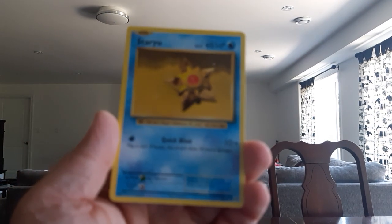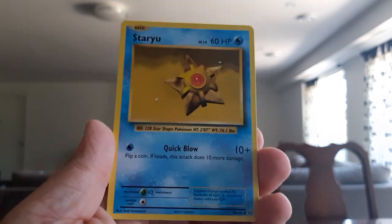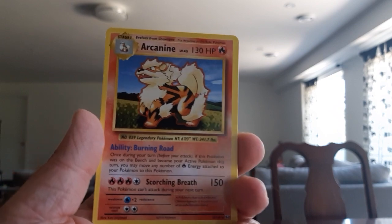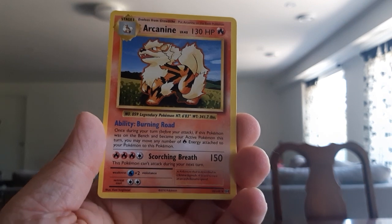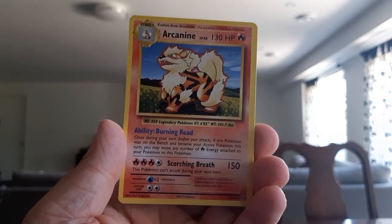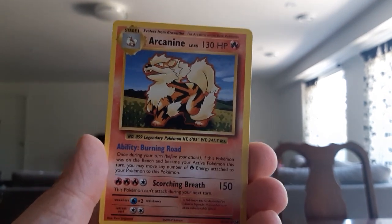Next will be a Starmie — yes, this is Starmie everybody, a very cool Pokémon. Really like the graphics; it's like 3D Pokémon GO-style graphics, but it's pretty cool, I like it, it's amazing. Next is going to be an Arcanine — yes, an Arcanine! Really cool Pokémon. I just love the design of Arcanine; it's one of my favorite fire types.